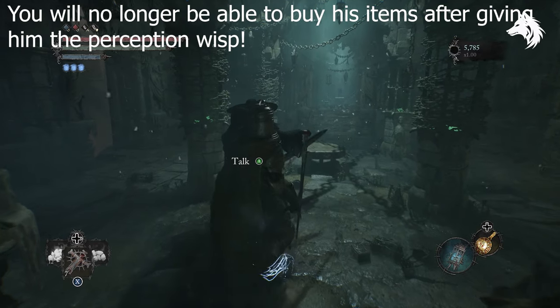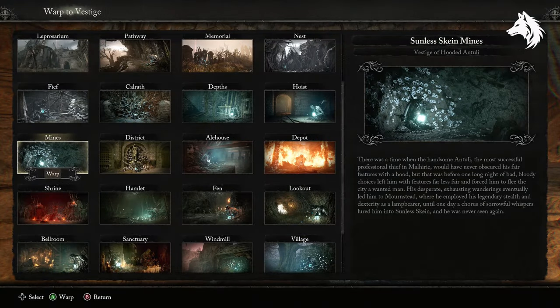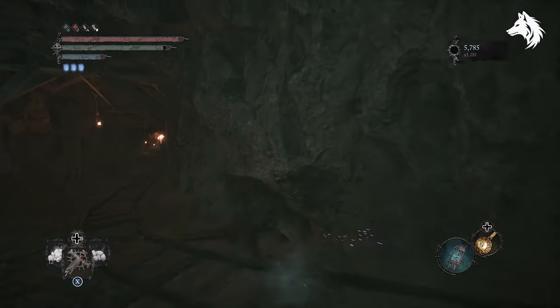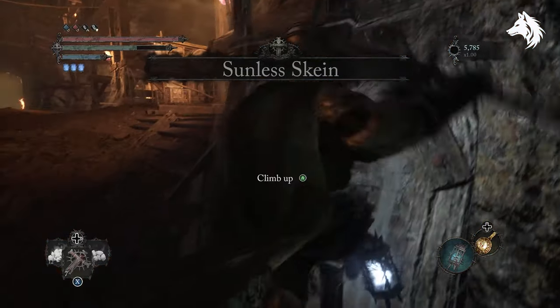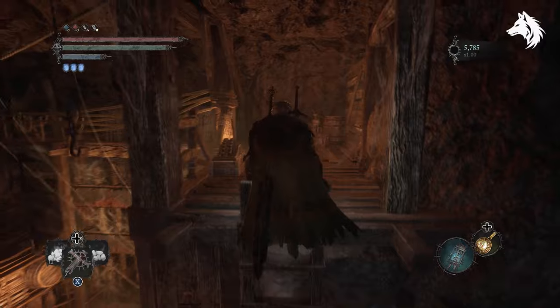Once you've collected all these items and spoken to Dunmire, you will find him in the Sunless Gain. Start from the beginning vestige, the mines. In the first room up top there is a trap floor you fell for when you first got to the area. You can take the ladder shortcut back there and he's in the area next to the Pit of Poison.